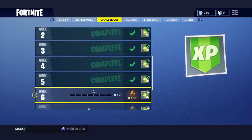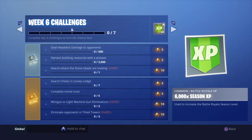Let's go to challenges. Complete timed trials — there's going to be trials now. Eliminating opponents in Tilted, that's going to be fairly easy. Mini gun or light machine gun eliminations — that was one of the season 4 challenges. Complete timed trials.